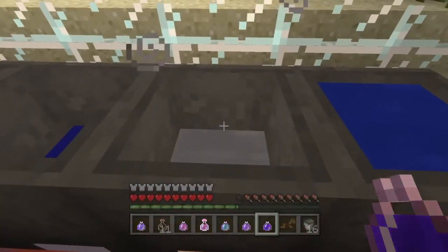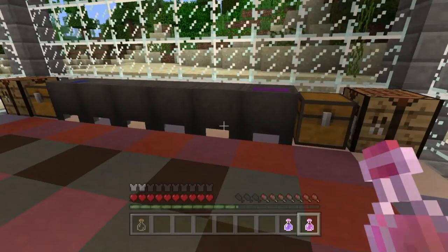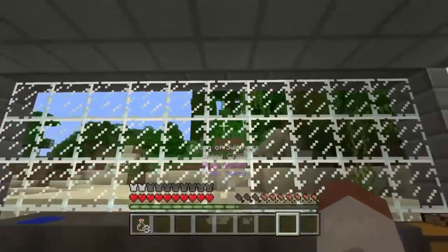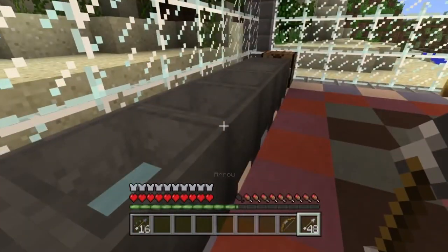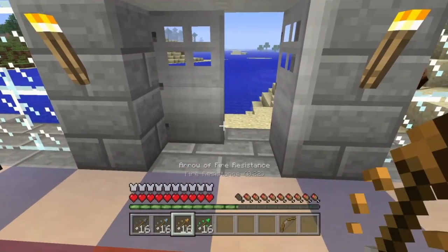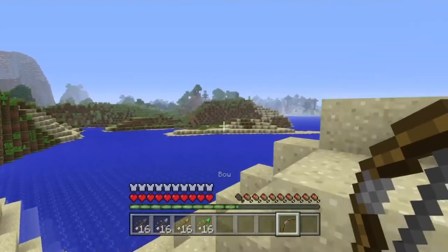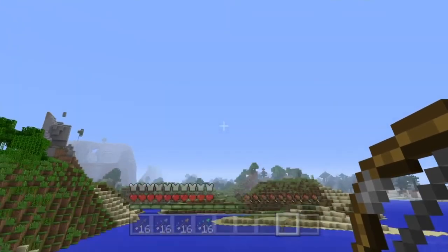The next feature is that we can now add potions to our cauldrons. I've added a few different potions already and we get different colours within the cauldrons, which we can then use to make tipped arrows. If you've got a potion of healing, invisibility, or anything like that in the cauldron, you can dip arrows in it and get 16 tipped arrows. I've made 16 arrows of leaping, 16 fire resistance arrows, 16 arrows of swiftness, and 16 arrows of slowness — a quick and easy way that cuts out unnecessary crafting time.